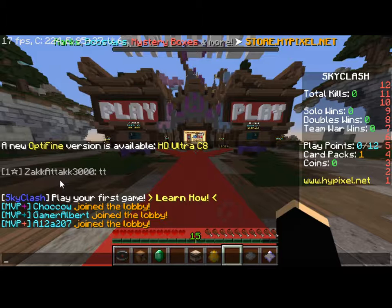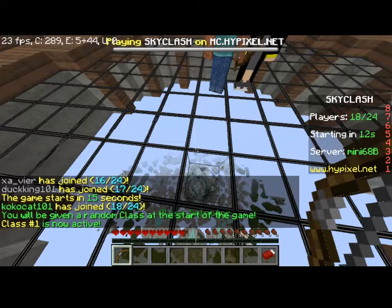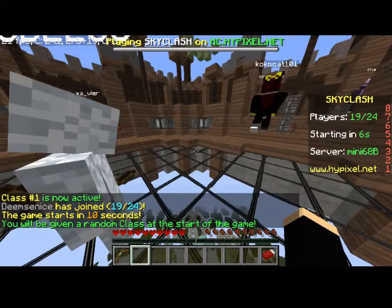So there is actually a lot of classes. You can get a random class one. The game is going to start in 10 seconds. There are some really nice skins about — I love commenting on people's skins. And I am using a texture pack — it's my cousin's texture pack.